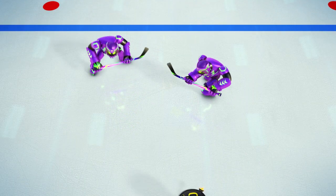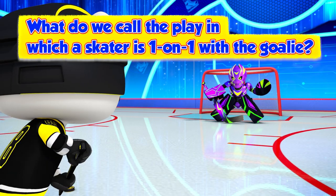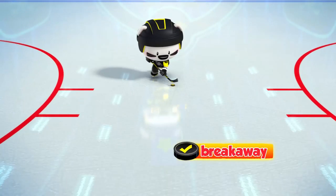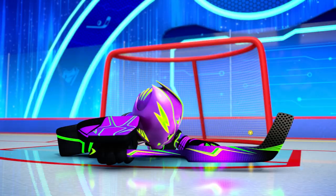Boomy has gone past the defenseman and he's now 1 on 1 with the goalie. What do we call this play? A rivalry? A breakaway? Or a power play? That's right! Boomy is on a breakaway with the goalie.